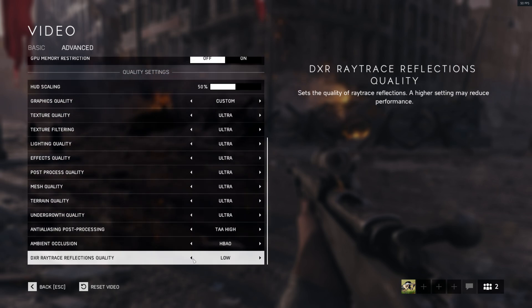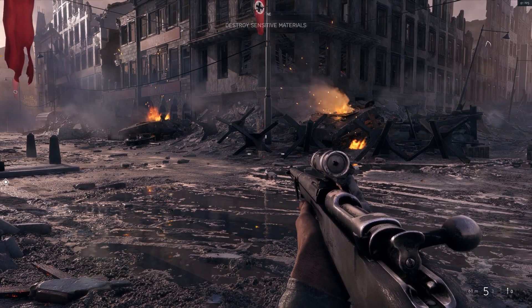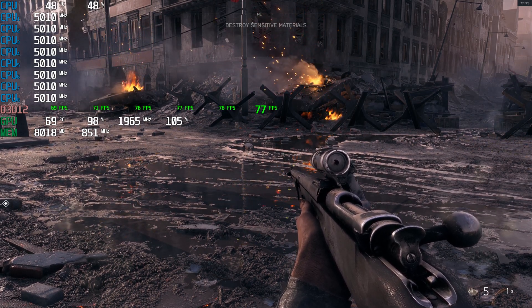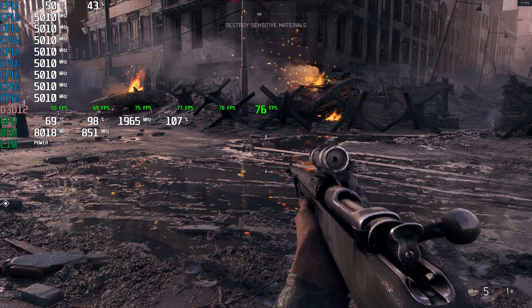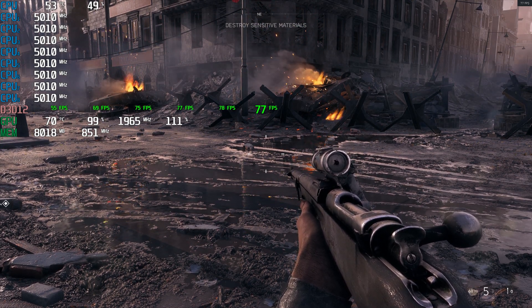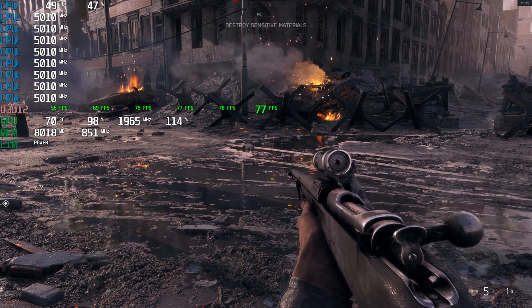I'm going to drop it to low and see what happens. We got around 50 with Ultra Ultra, and looks like 69 with Ultra 1440 low DXR. I'm going to jump in and grab the 2080 Ti and try that next.